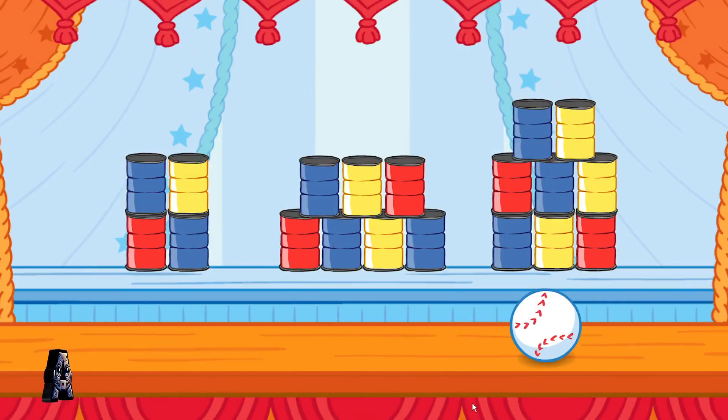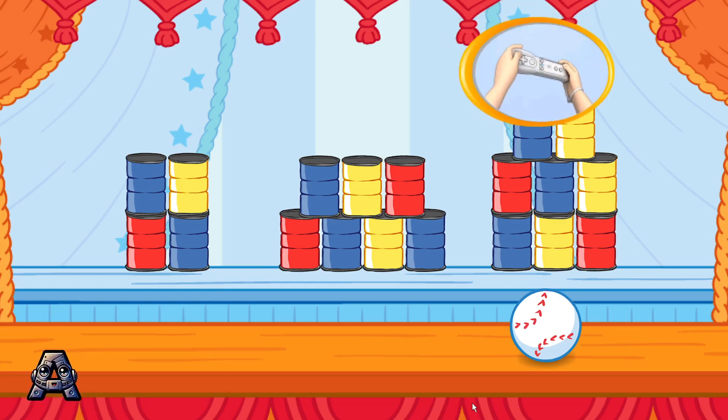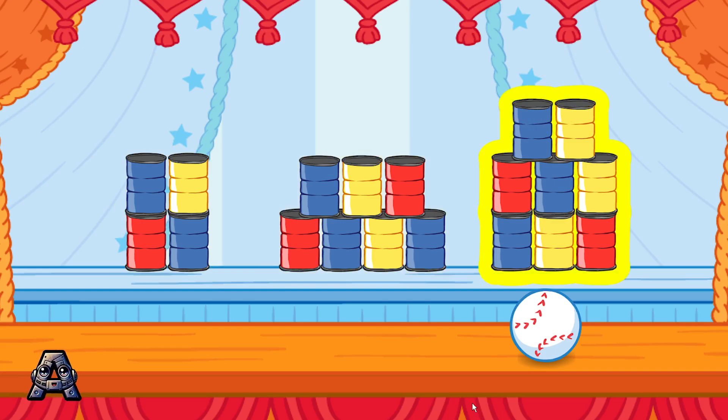This is fun! Let's knock down some more cans. Knock down the stack that has seven cans. To choose a stack of cans to knock down, tilt the Wii Remote back and forth, then jump. Eight — that stack doesn't have the right number of cans. Knock down the stack that has seven cans. Keep trying!